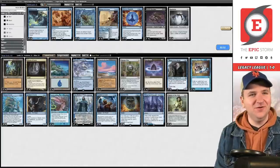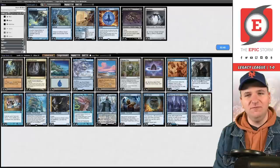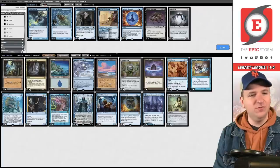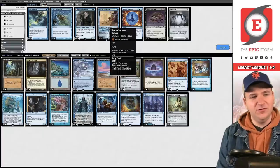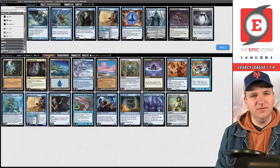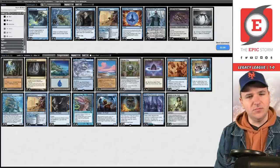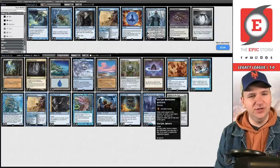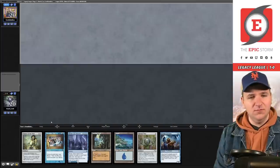For the sideboard we probably want Dress Down in this matchup. Getting rid of Malevolent Hermit — that's a pretty clean board swap. Maybe board in the Brazen Borrowers, but is Brazen Borrower better than Jace, Wielder of Mysteries? Probably — easy switch. I'm not sure what else to board out. You could board out a Seagate Restoration or even just a land, like a Cavern of Souls. We have Paradigm Shift — one mana short of a turn-two Caretaker. I think this hand is fine enough.